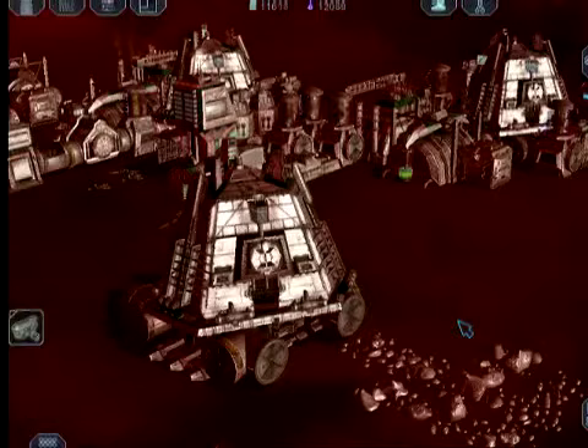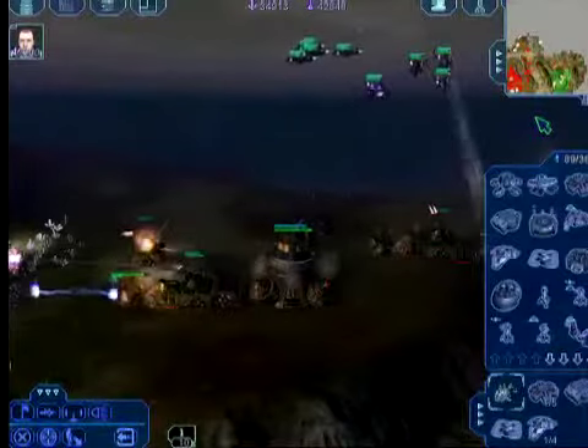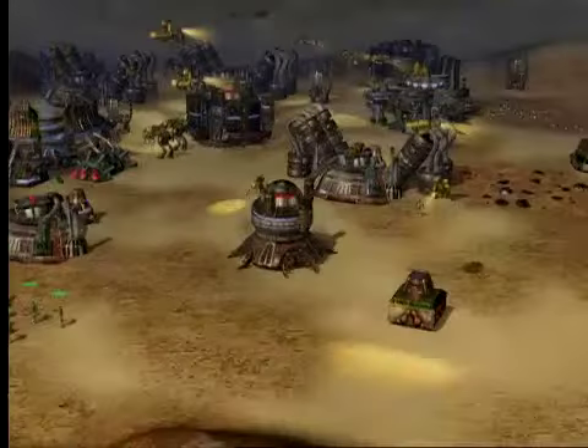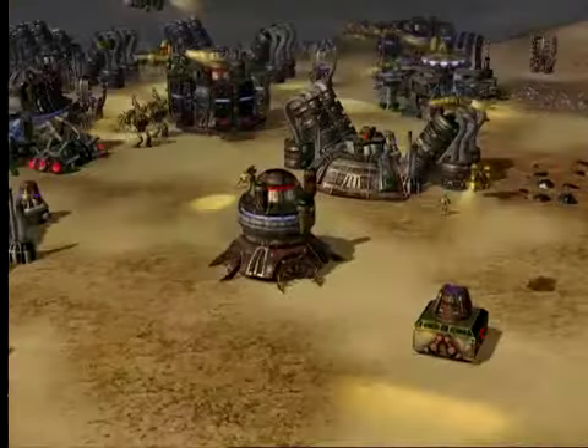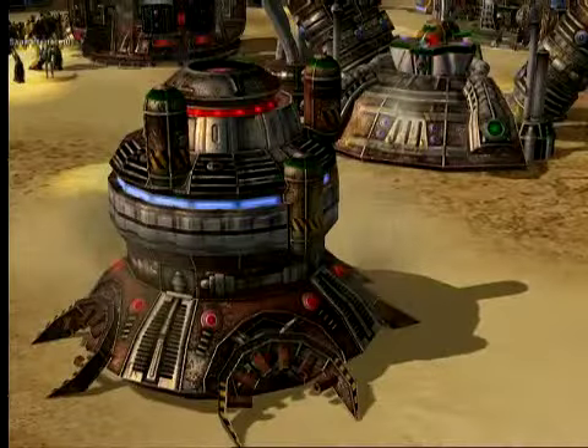The Earth 2160 graphics engine is going to be extremely exciting for the player. They use a significant amount of normal mapping and bump mapping, which gives a great deal of detail and lighting for each of the different units. This also allows each unit to have animations — even if you zoom in extremely close, you'll be able to see each of the weapons firing, each of the legs moving, each of the treads moving.